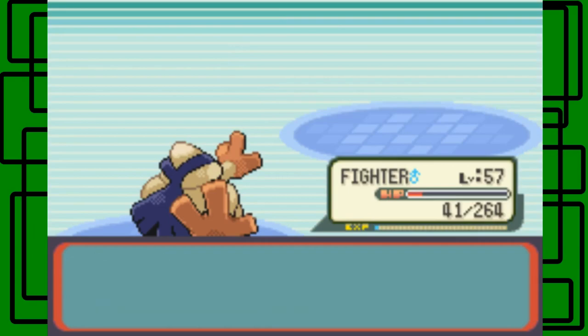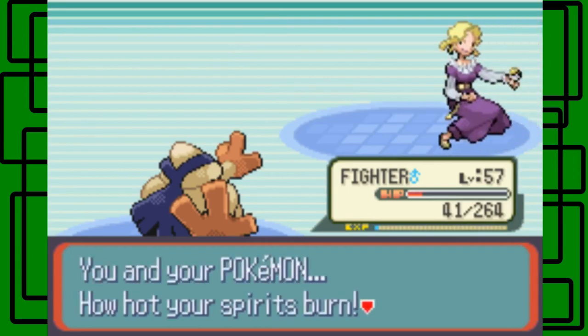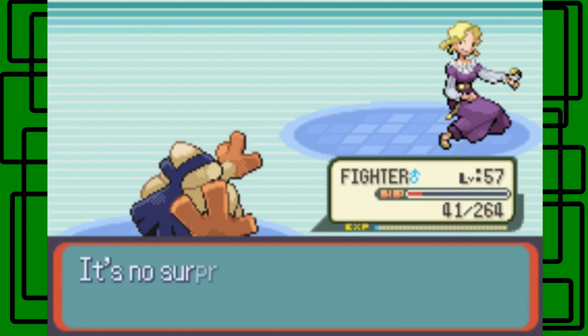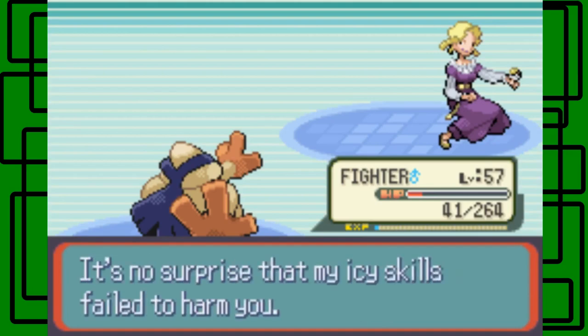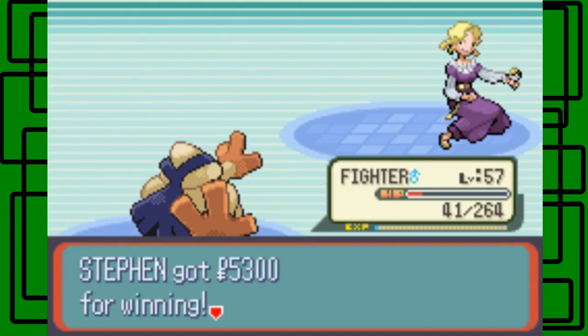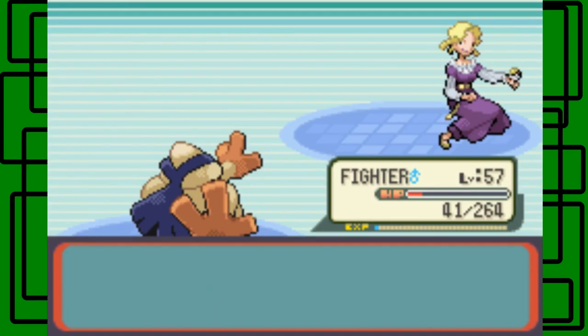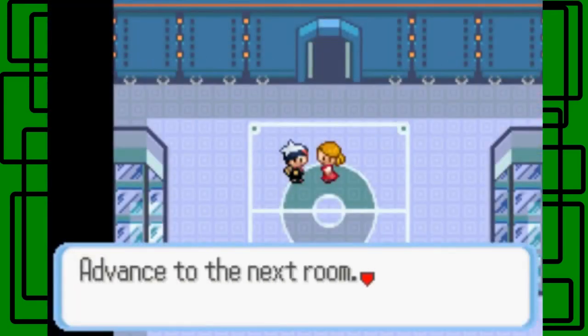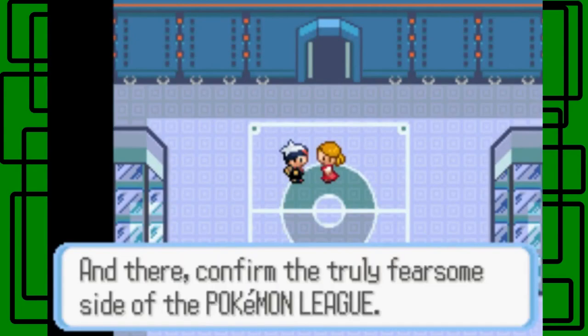We defeated Elite Four Glacier, the third member of the Elite Four. Her post-battle dialogue: 'How hot your spirits burn — that all-consuming heat overwhelms. It's no surprise that my ice skills failed to harm you.' Well, she almost fainted one of my Pokémon. Received 5,300 PokéDollars from Glacier. Advance to the next room and there confirm the true fearsome side of the Pokémon League.